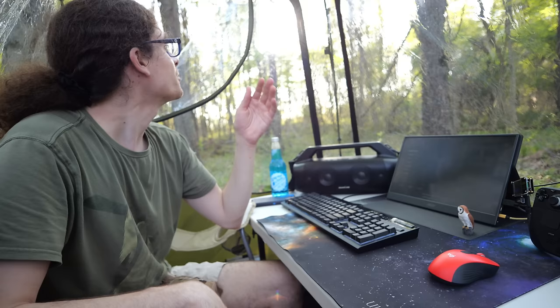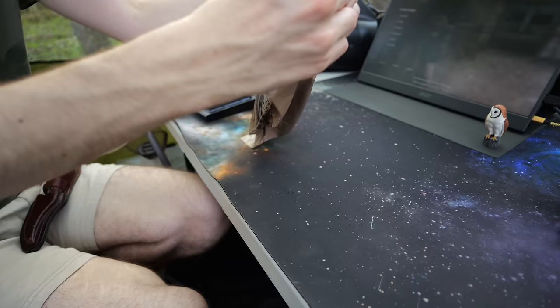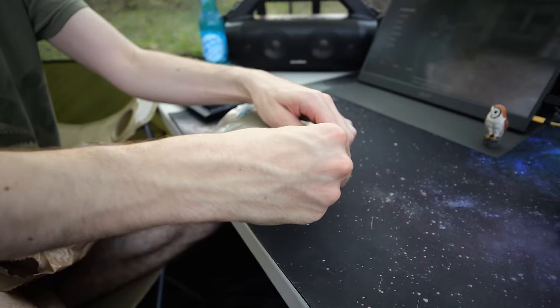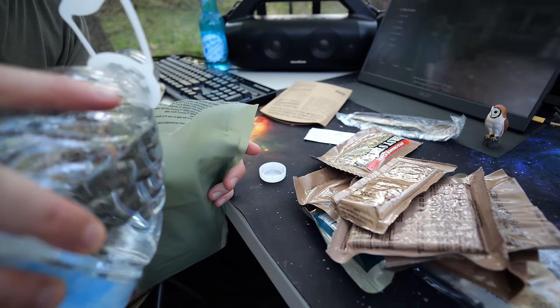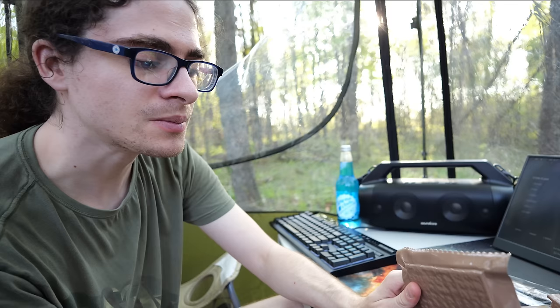We still have a couple hours of sun left, maybe three hours. I'm getting pretty hungry. Got myself an MRE — vegetable crumbles with pasta and taco-style sauce, and I am ready for some food. Kind of a little bit anxious about tonight, about how creepy it's going to be playing this game. Applesauce, cappuccino, some peanuts and crackers, peanut butter, and a first strike bar. I'll just have this little energy bar. Last time I had one of these it was frozen — way better when it's not frozen.